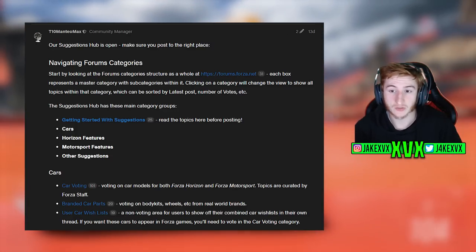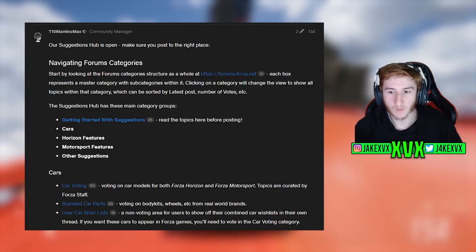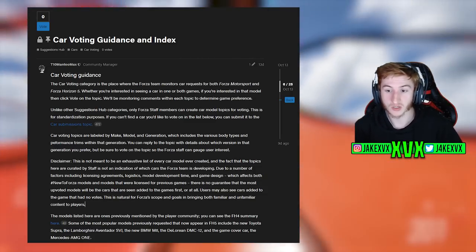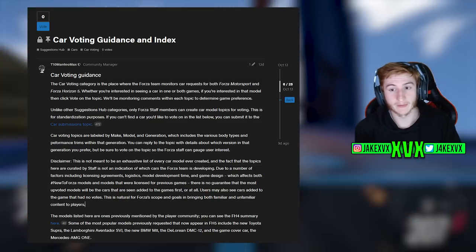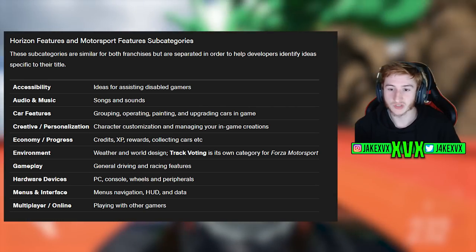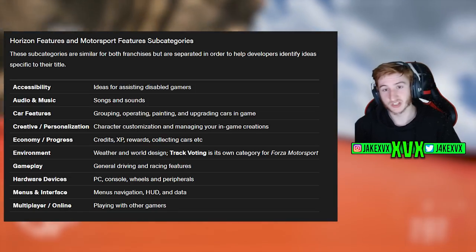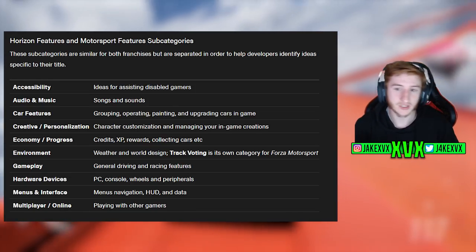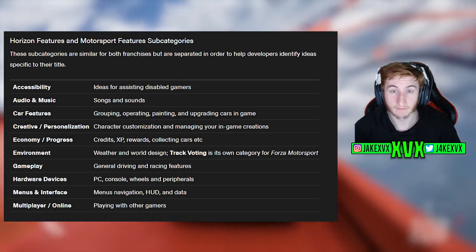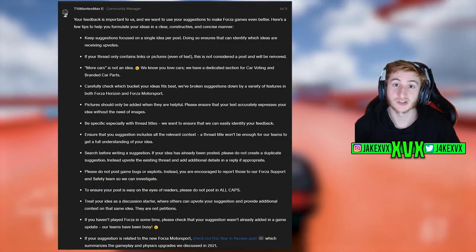We can see they go into detail about exactly what each section is. The car voting is one of the main ones and they've got a lot of guidance about how car voting works and what you should and shouldn't do. It then talks about all of the features and categories as well. If you want to suggest a feature to do with painting, you need to go to car features. If you want to suggest a feature to do with just driving around, you need to go to the gameplay category. There are lots of categories to fit everything.